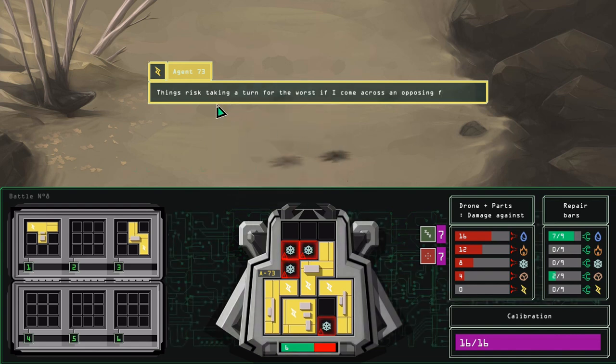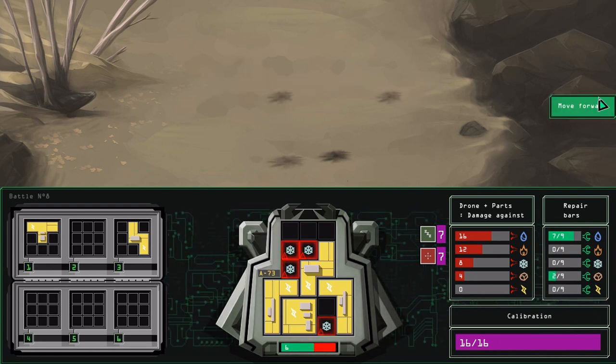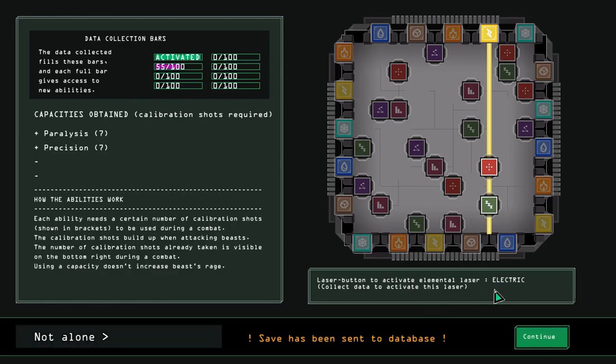Things risk taking a turn for the worst if I come across an opposing faction. They wouldn't have dared sent me to enemy territory. Wow - so there's enemy drones as well. That's gonna be pretty cool.